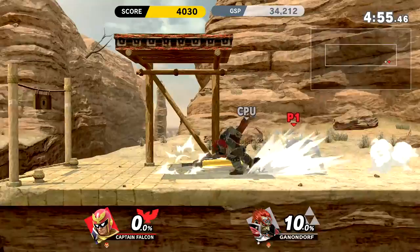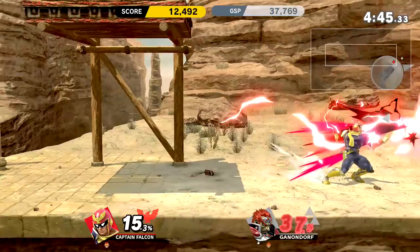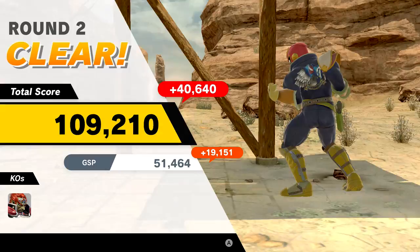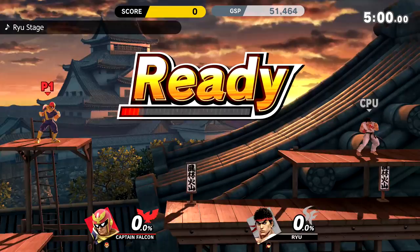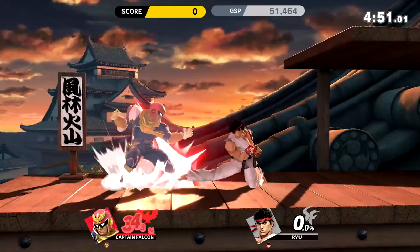Captain Falcon didn't really have any kind of persona outside of his race car in his series. Super Smash Bros gave Captain Falcon a voice, a look, a moveset — he wasn't really a character outside of his car, so like how would he fight? What would it look like? And it's really cool that they were able to pull that off in the very original N64 game, and he's been a very popular character since then. Going against Ryu, we're up against some very strong physical fighters, which I think Captain Falcon embodies a lot, especially with his Falcon Punch — it's like one of the most popular moves in Smash Bros.